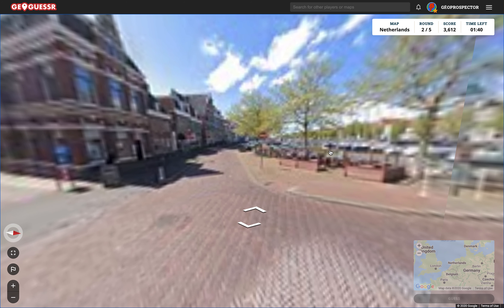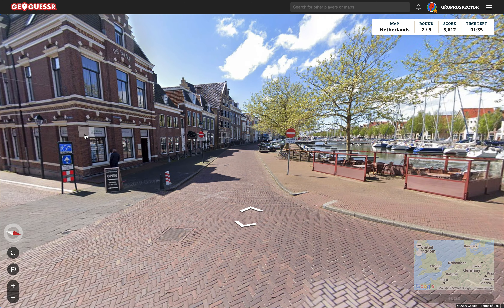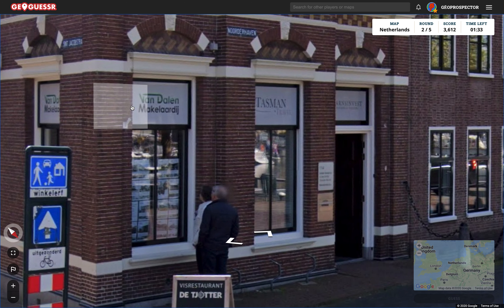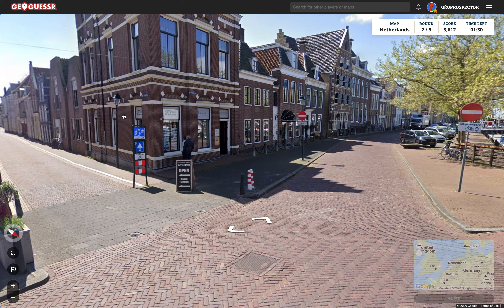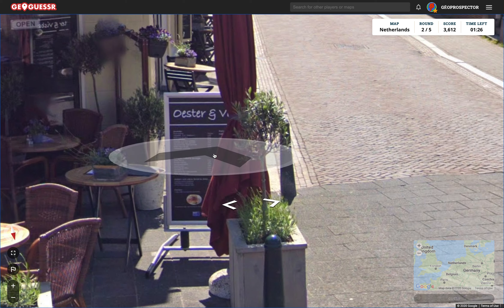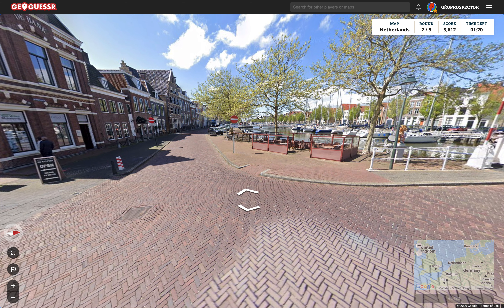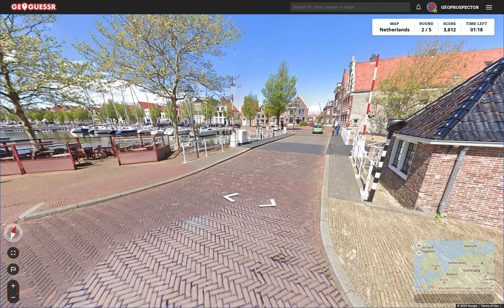We've got here some sailboats. I think that means we're sort of on the coast. Vandalen. Makaladrae. Deciuta. I think that puts us on the coast because you don't get sailboats really inland — you get more canal boats.